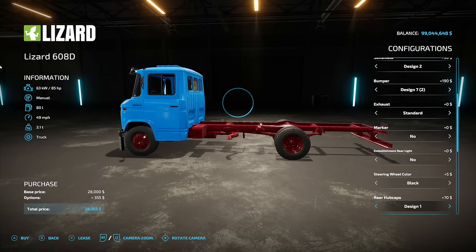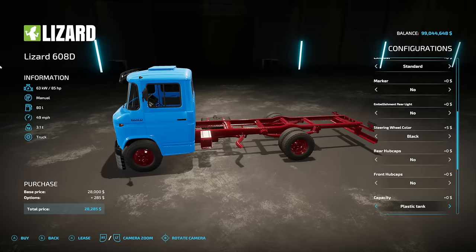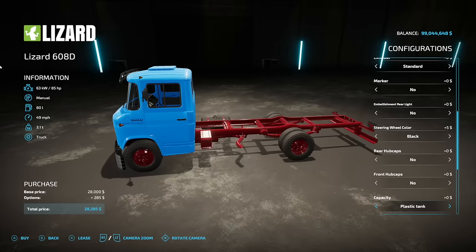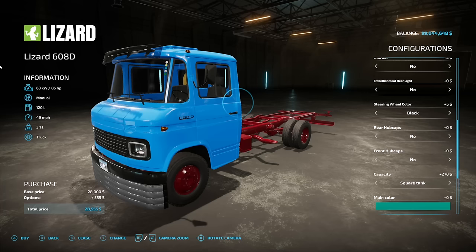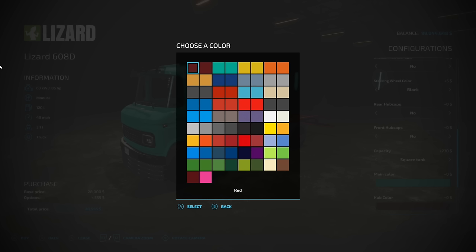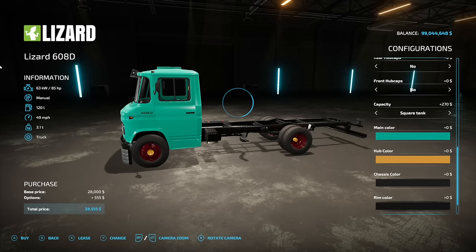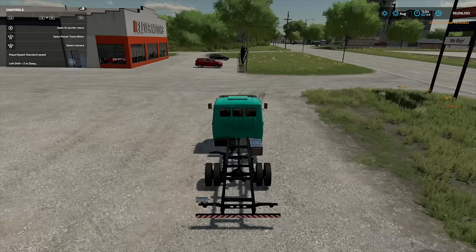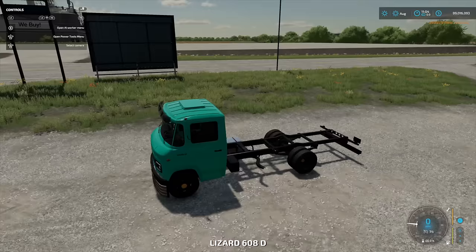Rear hub caps have a couple of different designs, decorative, so you can make it like a show truck. Fuel capacity options include a plastic tank at 80 liters, a rounded tank at 100 liters, or a square tank at 120 liters. Main color, hub colors, chassis color, and rim colors are all customizable. The truck has custom sounds and chrome parts that can't be changed in color. For connections, the bulk carrier starts as standard, goes to bulk, and then a capacity of 14,000 liters. Design comes in black, white, or combinations, with cover and frame options.